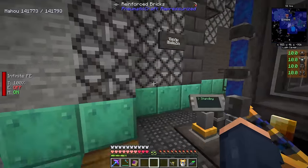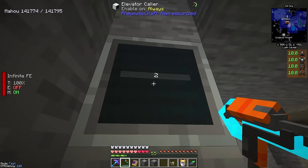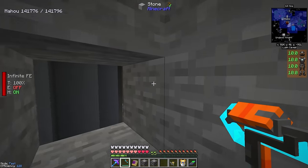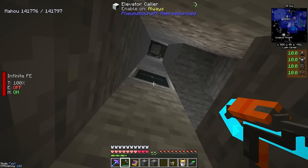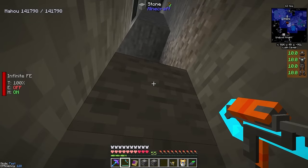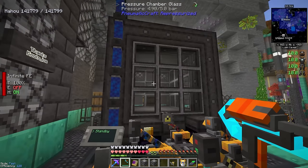I've already gotten this prepped out. Up here you can see I have an elevator collar, and this is about the height this can go up. It appears that above the elevator collar we have six blocks, meaning the base will be able to travel five blocks up in total. And yes, we're about to set up an elevator from PneumaticCraft.